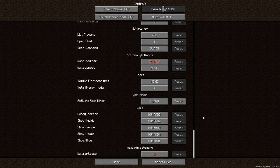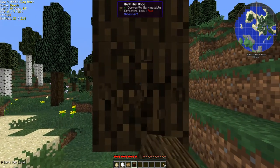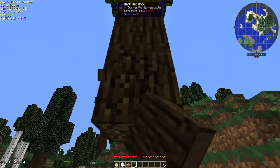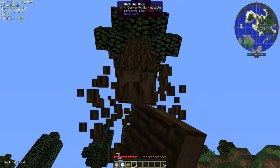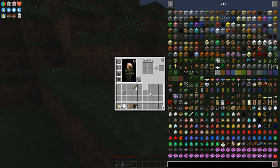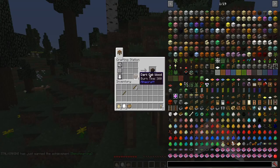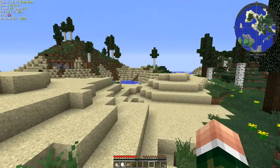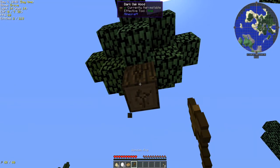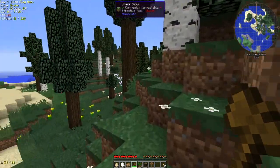Let me check my key bindings. Vein miner — okay, must not be able to do that yet. Let's go ahead and chop some more of those trees down. We have some sticks already, and we do have Tinkers' Construct, which should make things a bit easier. The first thing we're going to make is an axe so we can get some more wood. There it goes — have to use tools. Okay, so we have some wood.